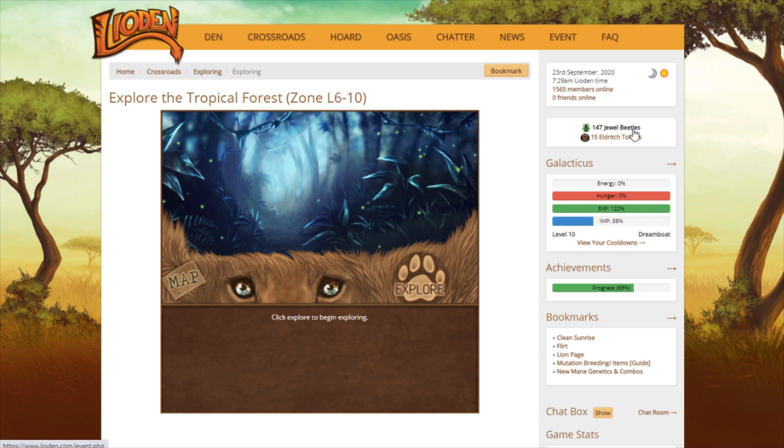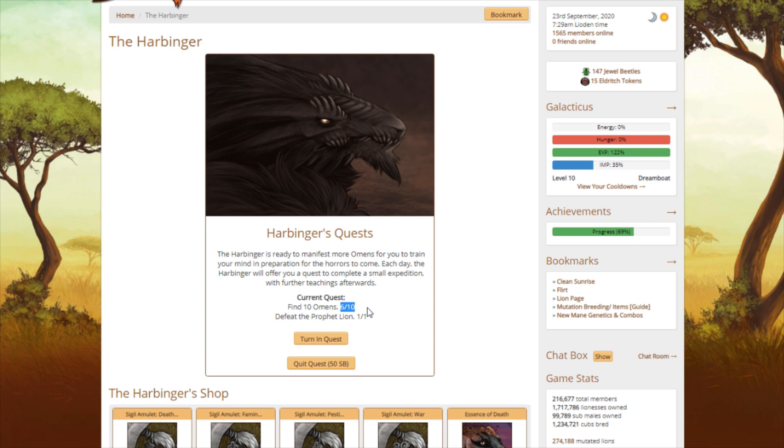I'm still several omens short — by several, I just mean four. But I'm not going to level my king up. I'm going to save this energy bar for another day when it's a little bit more difficult for me to come across that Prophet Lion.